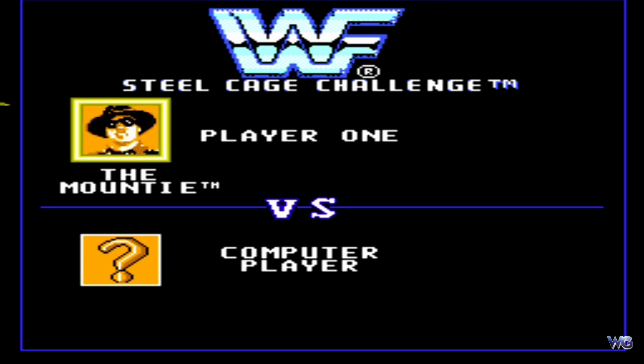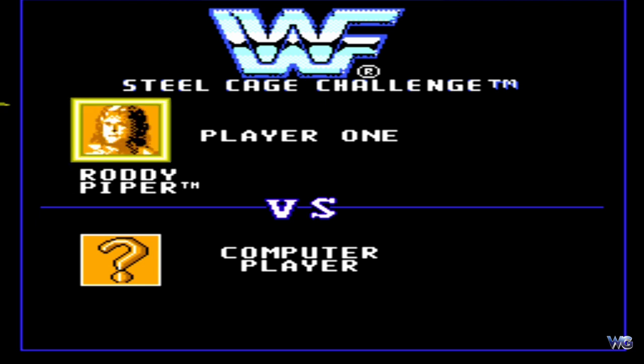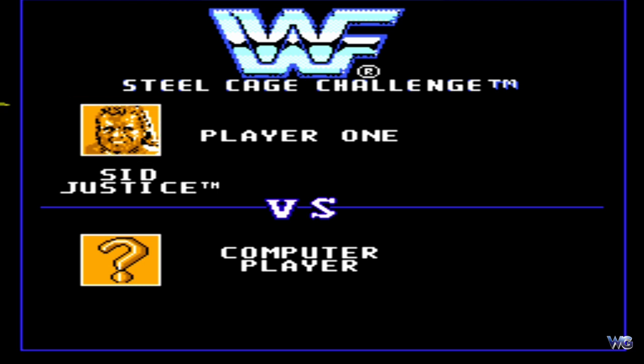Ich gehe mal hier so durch das Menü. Es gab verschiedene Auswahlmöglichkeiten. Wir haben jetzt hier Hulk Hogan, den Mountie, IRS – es gab auch in der Midcard einige abwechslungsreiche Charaktere, die man hier auswählen konnte. Man hört das IRS-Theme, die Schreibmaschine, in 8-Bit. Dann hatten wir Rowdy Roddy Piper. Man sieht jetzt den grafischen Fortschritt zu WrestleMania Challenge schon – war alles ein bisschen farbenfroher, obwohl es diesen Bronze-Touch hatte.